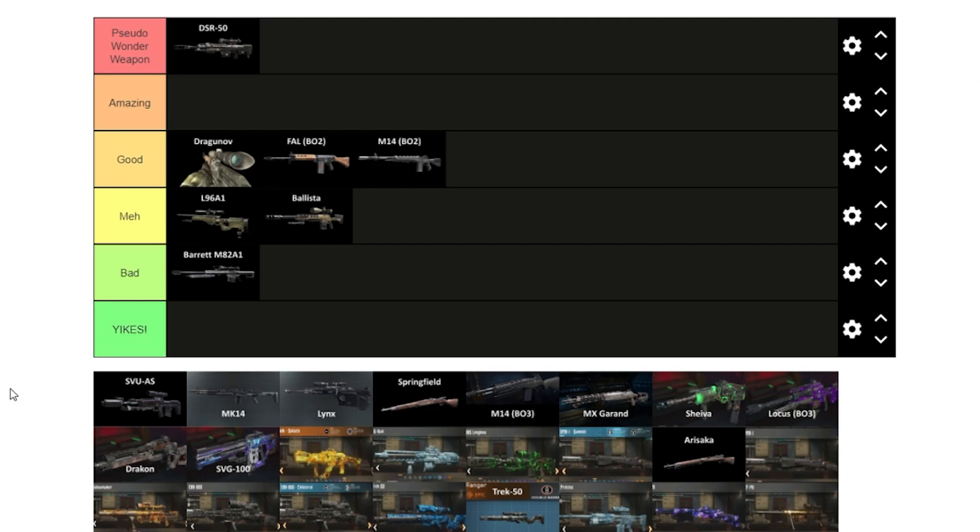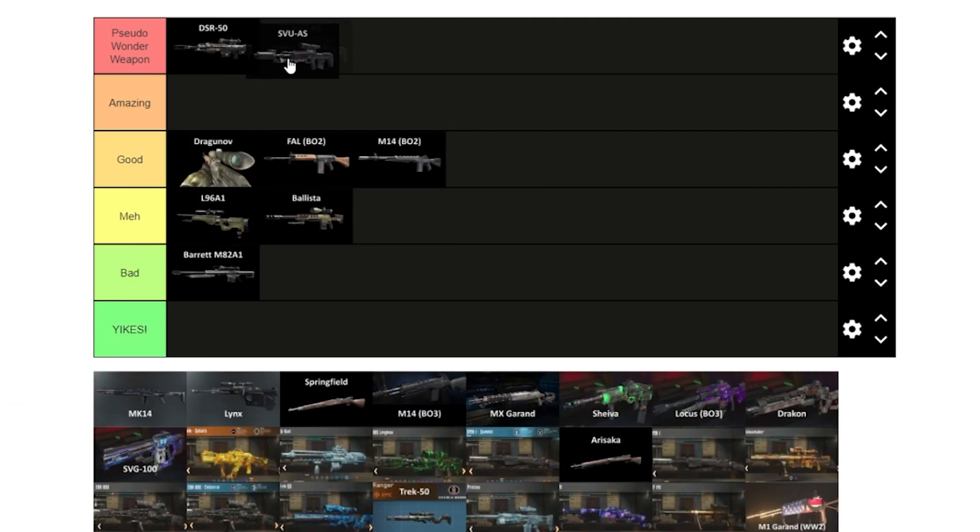The SVU has the highest headshot damage of any Black Ops 2 weapon — it's basically a pseudo-wonder weapon. I like the DSR a little better and think the SVU is slightly overrated, but it's still amazing. Being a wall buy elevates it a lot. The Marksman perma-perk on the SVU is my go-to on Buried to fill the bank because you have so many shots and it deals high headshot damage with the Shadowy Veil pack-a-punch.